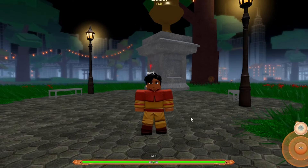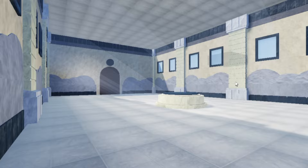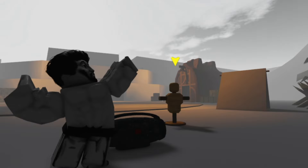To redeem codes, all you gotta do is hit the M button on your keyboard, hit Settings, and you can redeem codes right there. Going from newest to oldest — the newest code is '5KLikesFreCustomization': that's 5K, capital L-I-K-E-S, then capital F-R-E-E, then capital C-U-S-T-O-M-I-Z-A-T-I-O-N. And there you go — it redeemed a free customization for you.